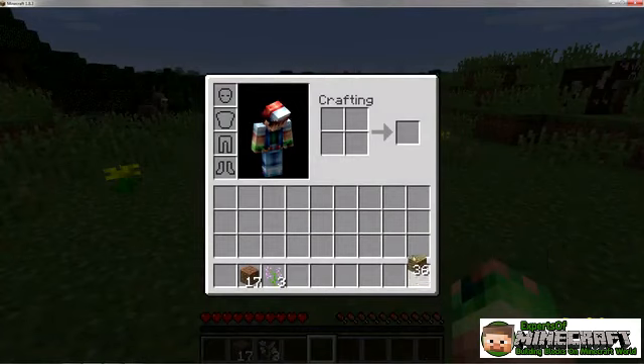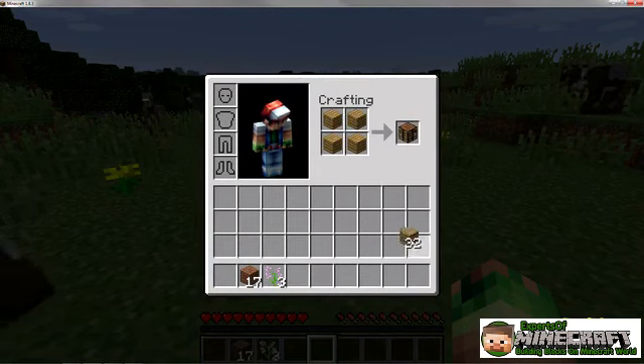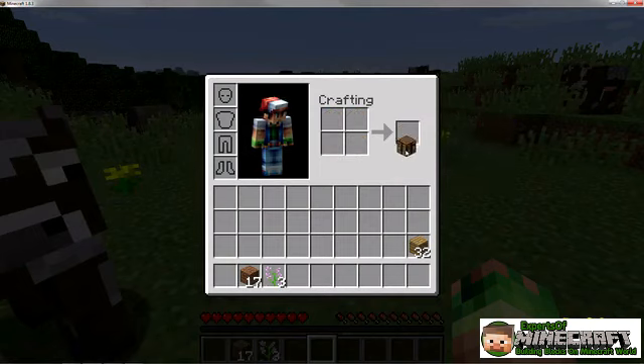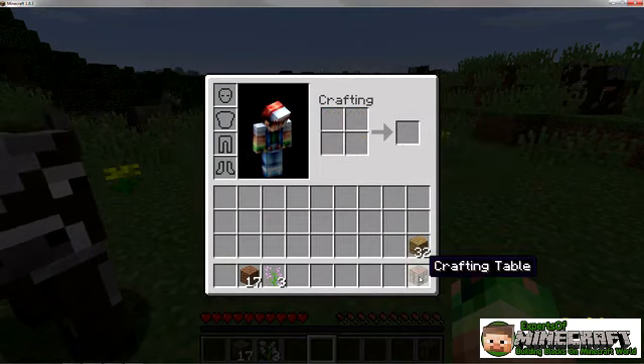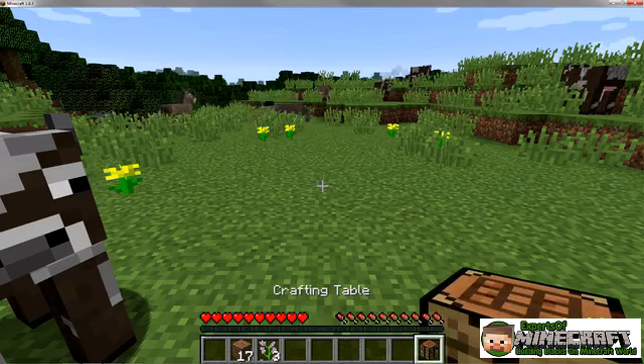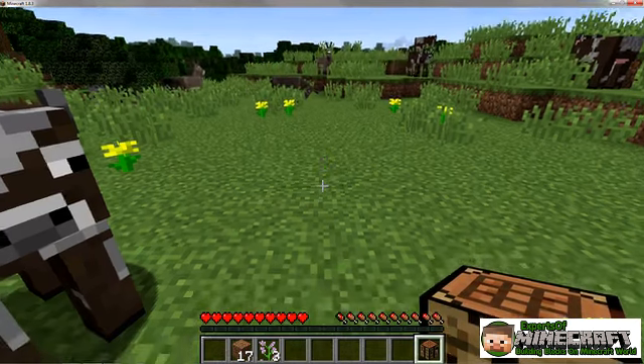Now, use your planks to build a crafting table. In the crafting grid, place planks into the four squares. A crafting table appears on the right. Pick it up by clicking it and add it to the bottom row of the inventory. Press E to close the inventory, and use the one through nine keys, or the scroll wheel, to select the crafting table.